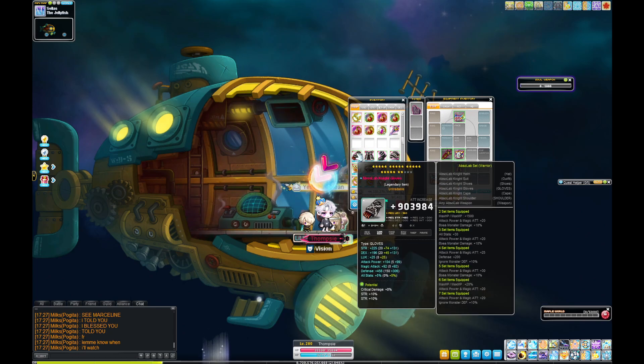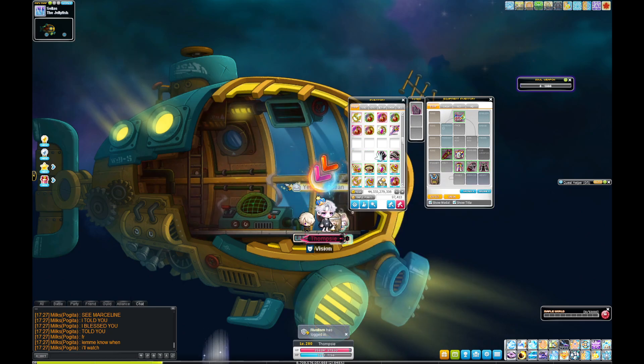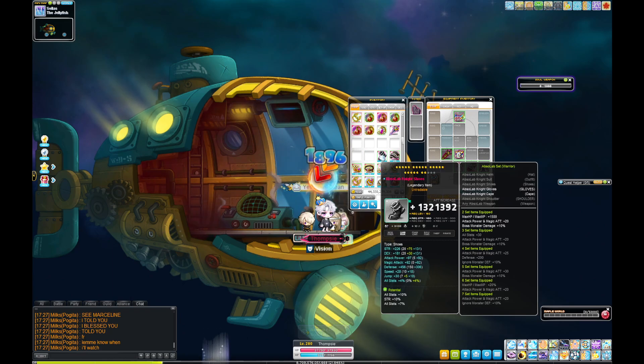I am an Absolab gamer - controversial, I know. I'm going to make a video on Abso versus Arcane and my take on it eventually, but for now I use Absolab. Everything is 22 star. The replacements are so much easier to get, especially at a faster pace. Arcane just takes too long if you get unlucky.